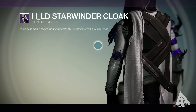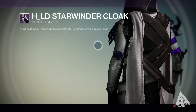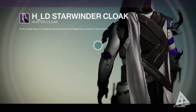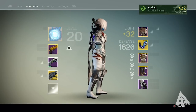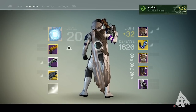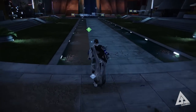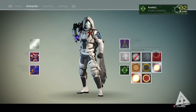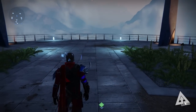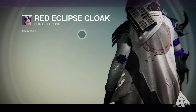Moving on to number four, this is the HLD Starwinder Cloak. This was a cloak you could buy from the Vanguard and Crucible vendors before the Dark Below came out — they've refreshed their stock since, but this was on sale back then. It looks really cool, with a nice design on the back, and if you jump out you can see it's a really long cloak. It does join at the bottom which looks a little weird, but it looks pretty cool when running around. I particularly like this one with the God of War shader — it looks all red and cool.